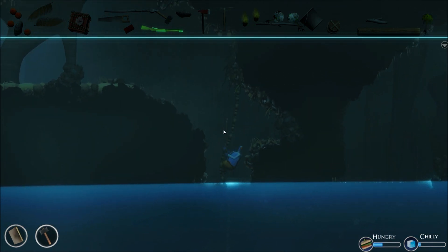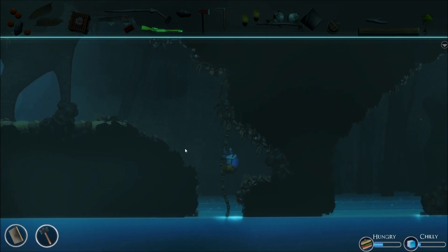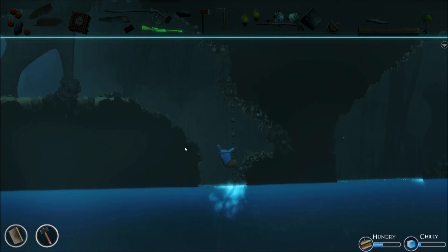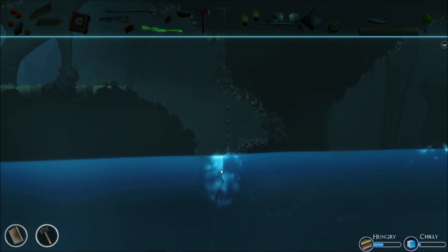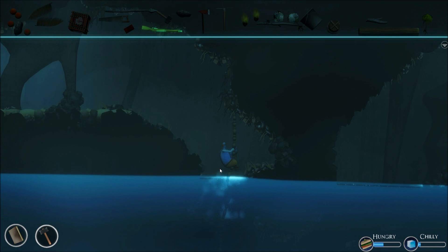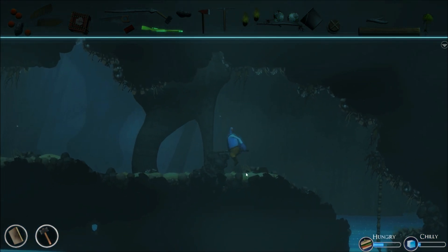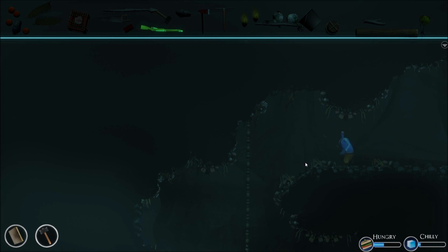It took me forever, admittedly, to make a reasonable-looking house. The platforming — since spacebar isn't used to jump in this game, it's just a weird system. I have to hit up to jump, but when you also have to hit up to climb the vine, it just makes things a little bit awkward, as you can probably imagine.